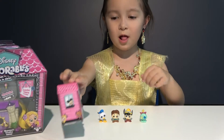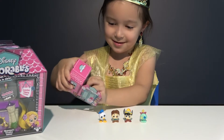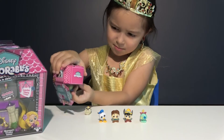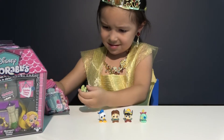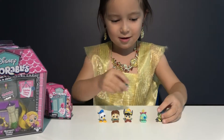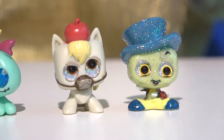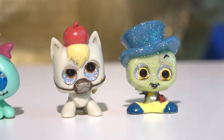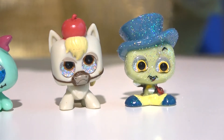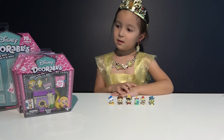Let's look at the last blind box. Look at these guys — here is our horse from Tangled. It's Maximus. And next to him is another character from the Pinocchio movie — Jiminy Cricket.